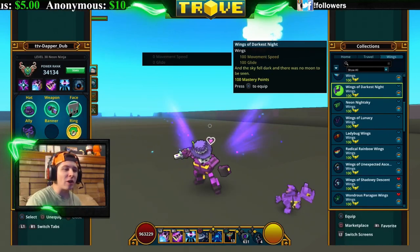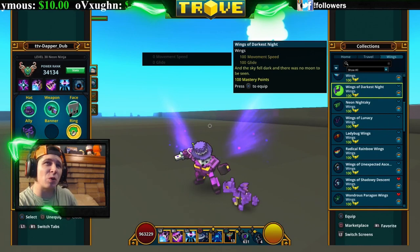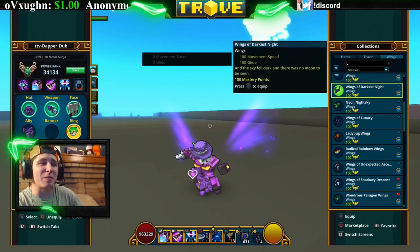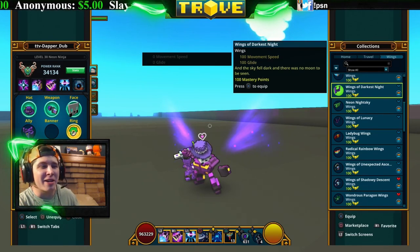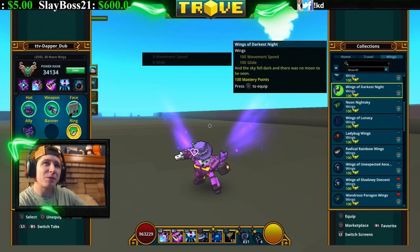Wings of Darkness Night — these shoot up a purple aura behind you. You get these from shadow caches; it's a rare drop from shadow caches. You can also buy them in the marketplace. They're actually fairly cheap for wings. They're pretty cool.